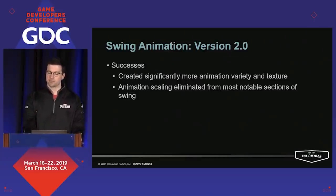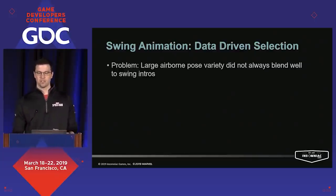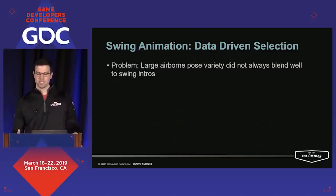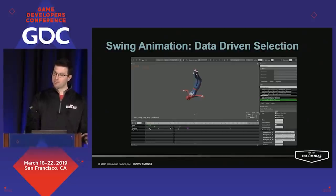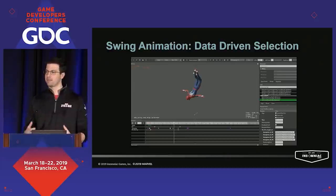This new iteration helped us solve our major problems by allowing a lot more animation variety, and it also helped eliminate animation scaling for the most notable portion of the swing. One final problem worth noting was that with all the various moves Spider-Man can do, he would often end up in poses that didn't play nicely with our swing intro animations. To solve this, animation wanted to add more variety to swing intros, but programming didn't want to manage each clip manually. So we added a data-driven setup that allowed animators to tell the game what the next animation would be from the current time in the active animation — they'd mark up sections of a jump animation with data pointing to custom sling animations, allowing clean exits from all these crazy acrobatic poses.